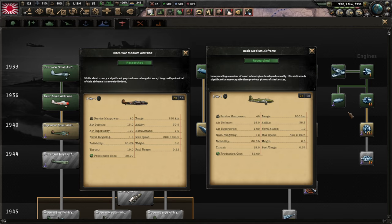You can get better range and stats by researching the 1936 medium airframe, but it's not worth it, as it has higher aluminum costs, which will likely force you to trade factories. And again, you won't be facing a capable air force in China.